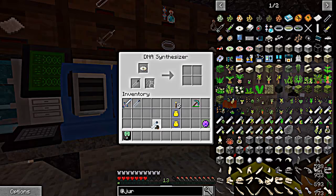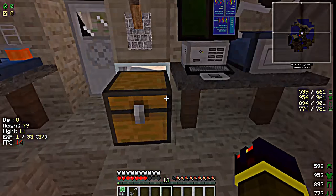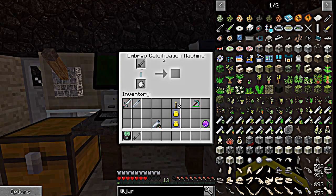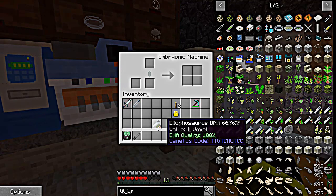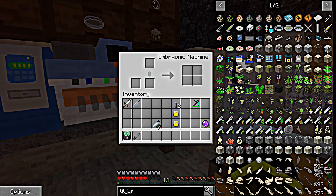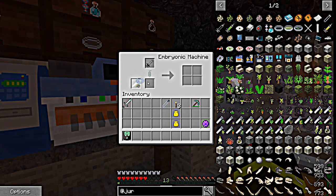We're going to take our DNA test tube, grab a syringe, and go over to the embryo machine. Skip that step right here — the embryo machine. Take your DNA, put it in there, put your syringe in there, and your petri dish. That will give you a syringe full of DNA.